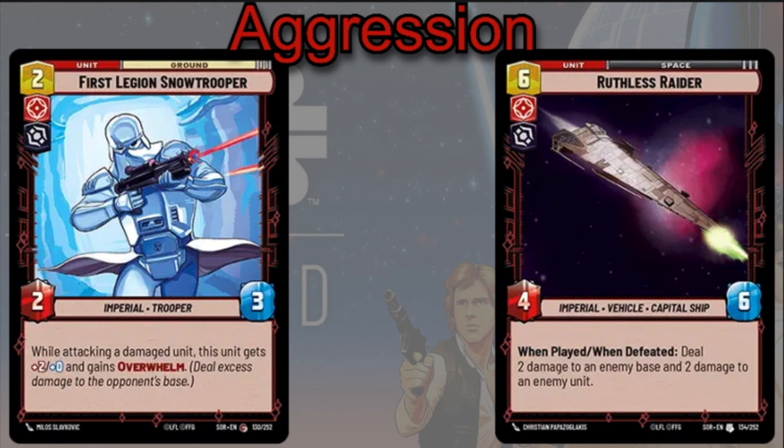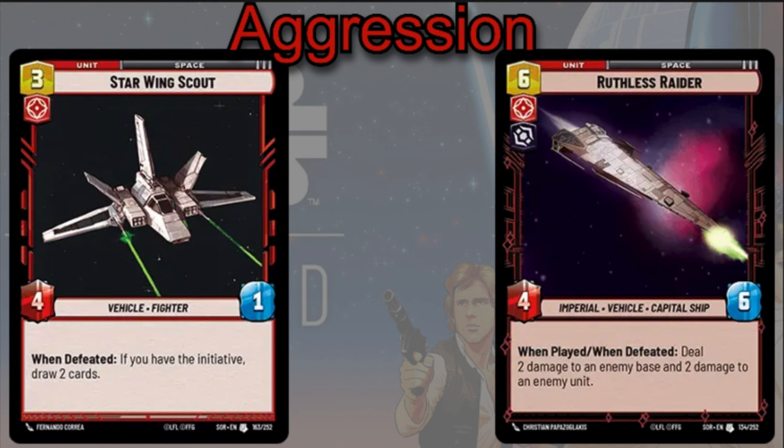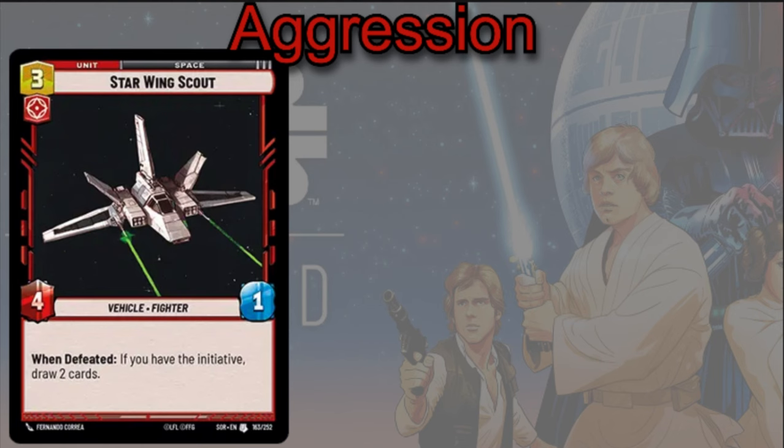Ruthless Raider is six cost. When you play it and when it's defeated, you deal two damage to an enemy base and two damage to an enemy unit — super powerful because it triggers on play and on death. You can get extra effects from killing it yourself with Palpatine after letting it play for a bit. The Star Wing Scout is three cost, 4/1 — when defeated, if you have initiative, draw two cards. It's an easy-to-kill unit, so you can kill him right away to draw two cards, or claim initiative and kill him next turn to get those cards.